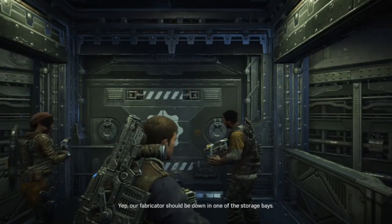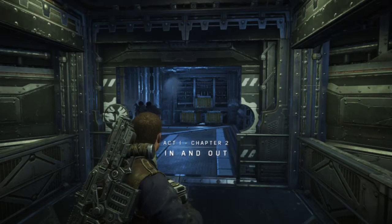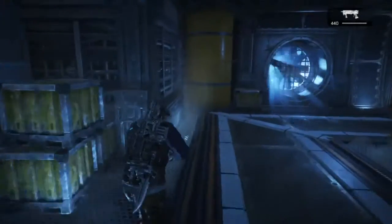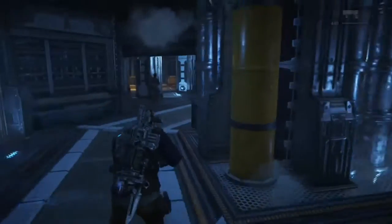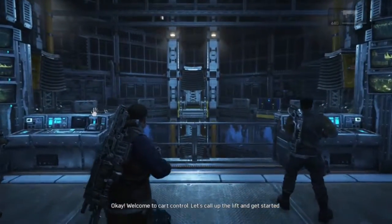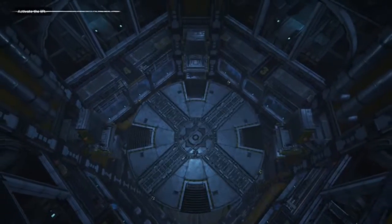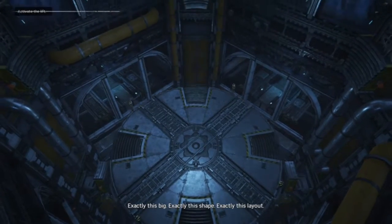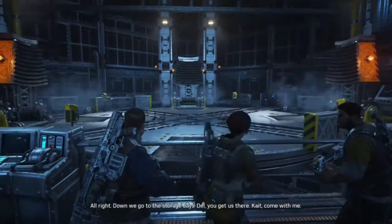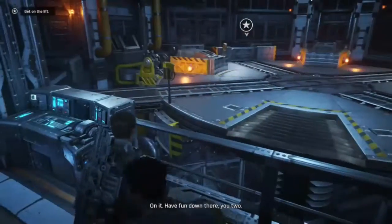So, let's get this heist underway. Yup, our fabricator should be down at one of the storage bays. Well, technically, it's their fabricator. Okay, welcome to cart control. Let's call up the lift and get started. Are all the construction hubs this big? Yeah, exactly this big, exactly this shape, exactly this layout. Alright, now we go to the storage base. Del, you get us there. Kate, come with me. On it. Have fun down there, you two.